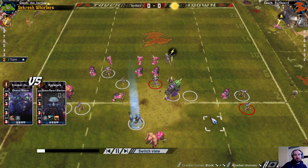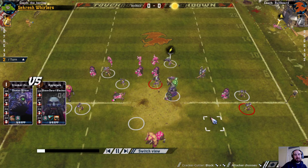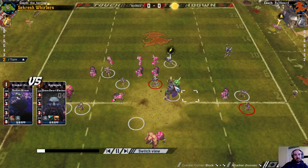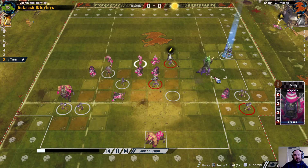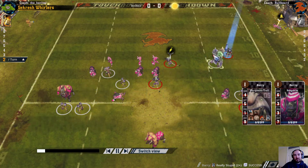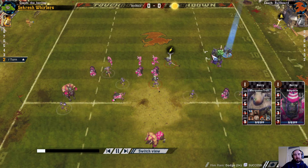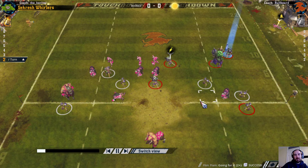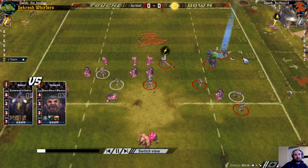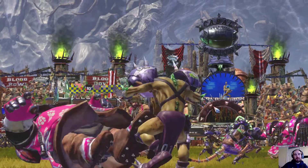I think what I've done here is see space that wasn't really there. This wasn't safe enough with this hobgoblin still being able to reach. I think the troll needed to be one more space forwards — I think that was the big error here. But if you get enough goblins together, they can do some business.